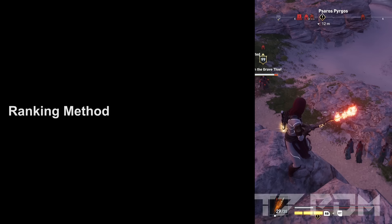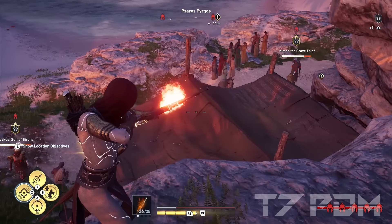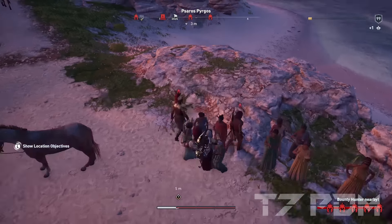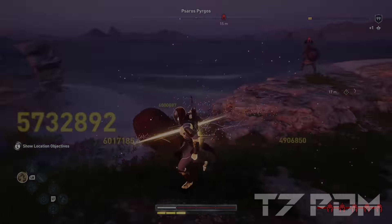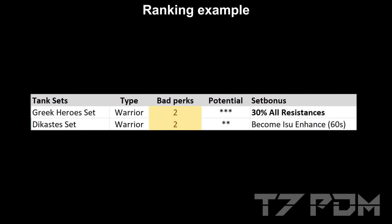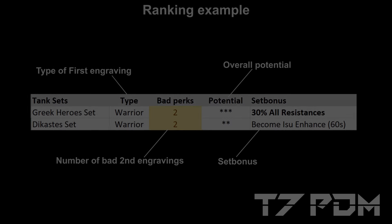Since legendary gear already starts with 5 fewer engravings than Epic Gear, it would be bad to lose even more. For our ranking we will count the additional number of bad perks — the more bad perks a set has, the worse it will be. While the first engraving can only ever be Warrior, Hunter, or Assassin, we only look at the second one and check if it's a bad one. Then we count the bad perks and factor in the set bonus to conclude the overall potential ranking.